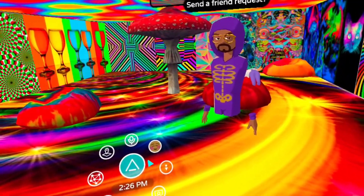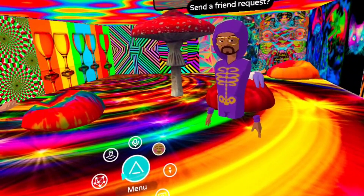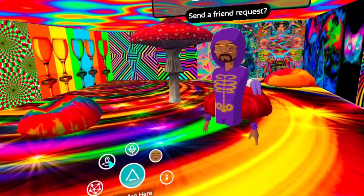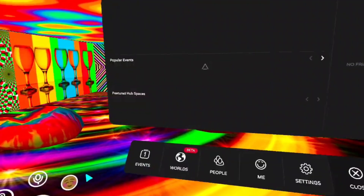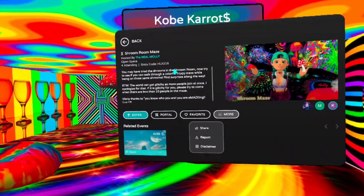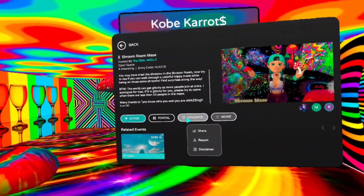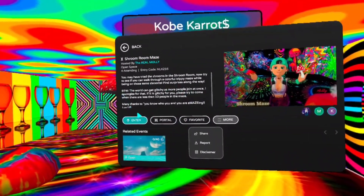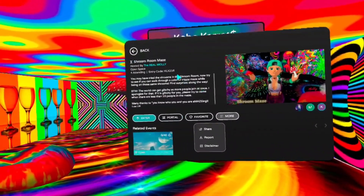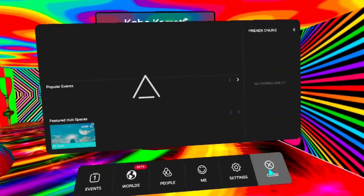Think of that as the center of a clock and look at where 10 o'clock would be. There's another little button with like a map pointer on it. If you click that, it brings up the info page about this room, and you'll see some buttons there — one of them will be 'Favorite.' Bam!